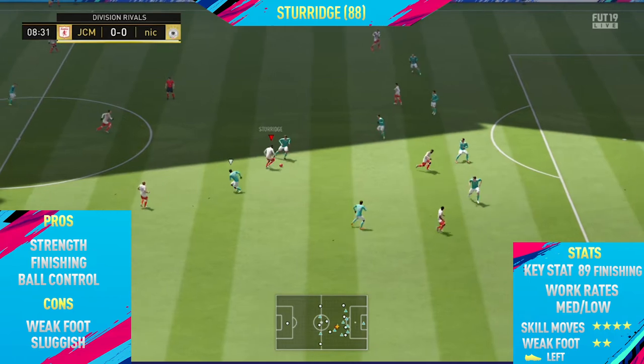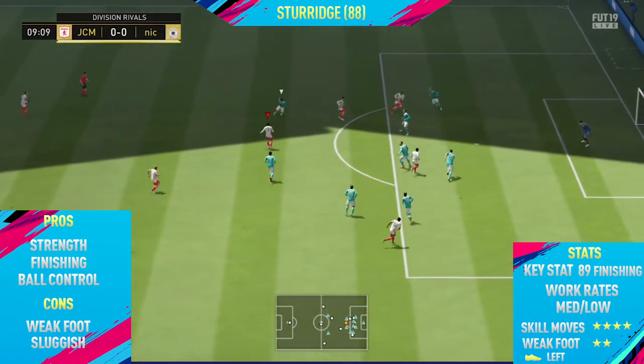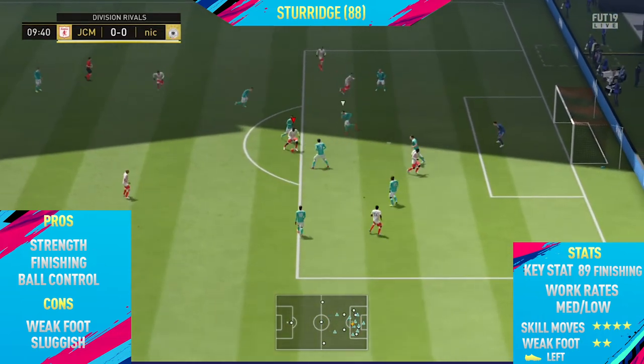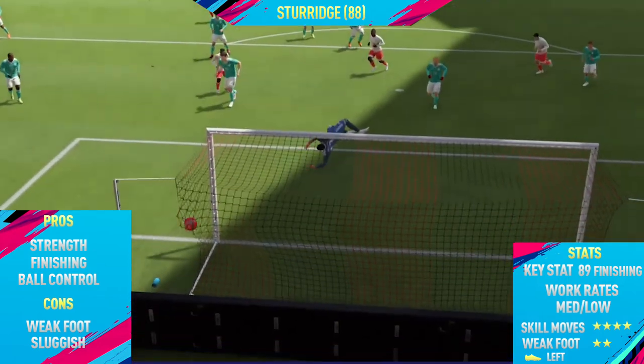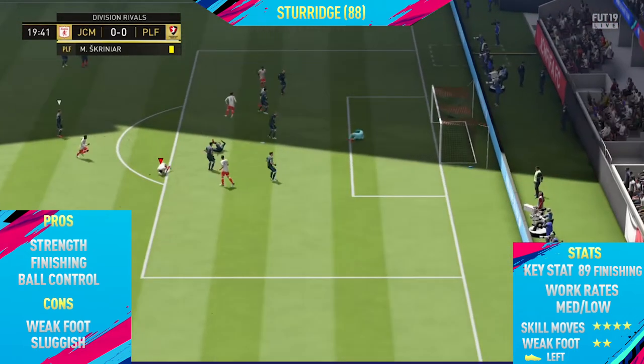The final pro I could find with this card was his ball control. Even though he has 81 agility, it doesn't seem too bad. He felt a bit slow and sluggish on the ball, but he actually had really good ball control, which surprised me — he kept it really close to his feet. He doesn't change direction very quickly, but he keeps the ball very close to his feet, and with his good strength he was hard to dispossess when on the ball.